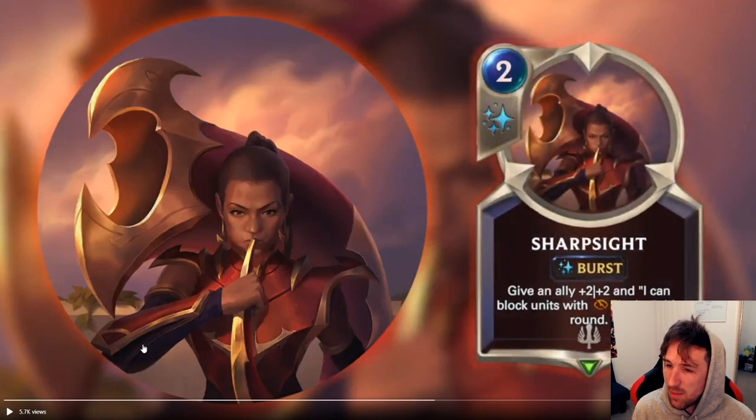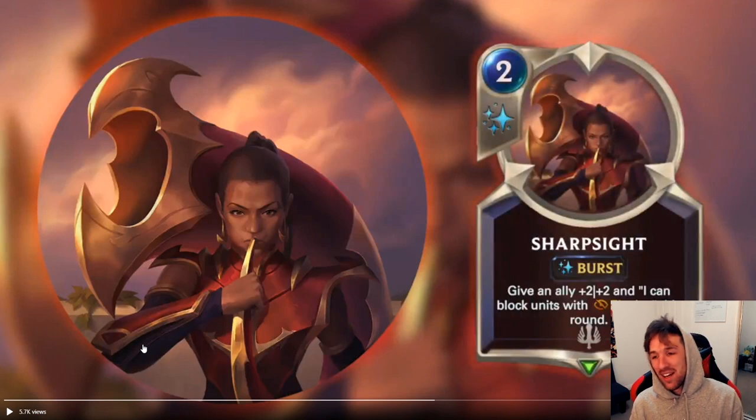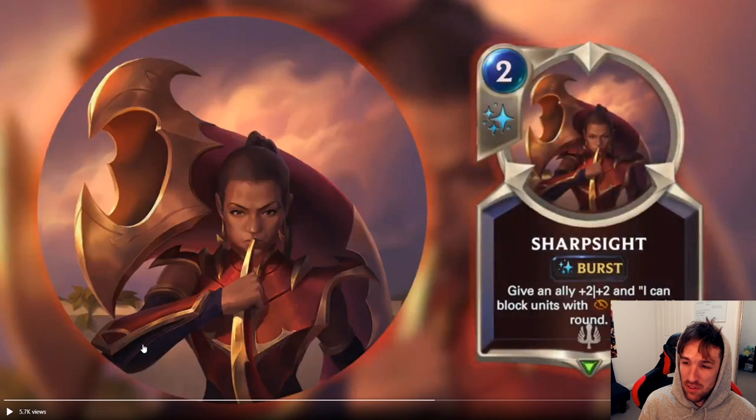Sharp Sight — two mana Demacia Burst Speed spell. Give an ally plus two, plus two, and it can block units with Elusive this round. We're getting reach! A two mana Burst Speed spell that gives an ally plus two, plus two is already pretty fantastic, and giving it the ability to block Elusive units — that's quite powerful. Even a Burst Speed spell in Demacia like this can see play. Sharp Sight looks like a fantastic card. It's also a common, so it's going to be very obtainable to free-to-play and casual players.